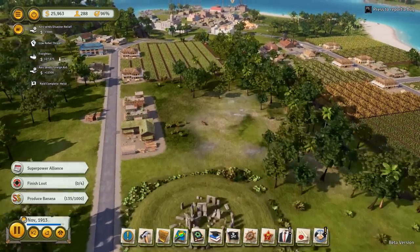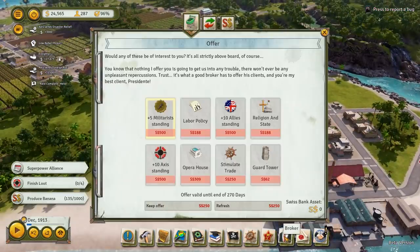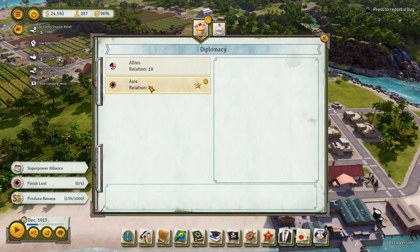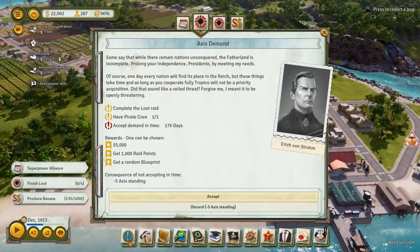Hopefully the earthquake doesn't knock out our Stonehenge — that would be embarrassing. The broker — we're still waiting on him, I think we should just ignore him for a while. We have very little relation with the Allies right now. We can send a delegate over and see what the Axis Powers are going to want us to do.